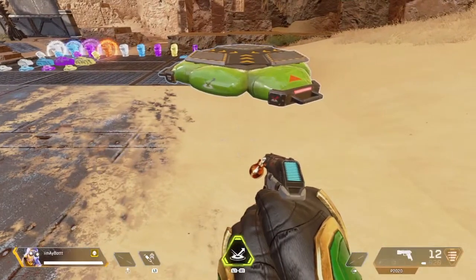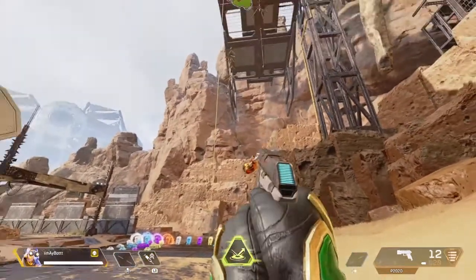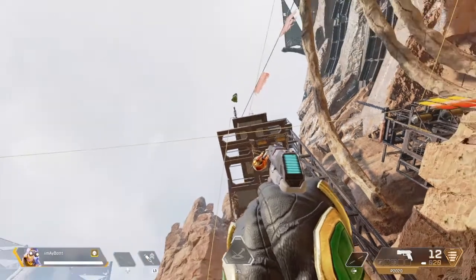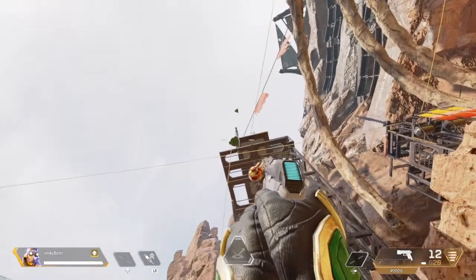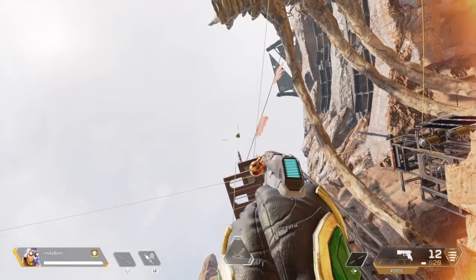Alright, you wanna put another one — throwing jump pad, throwing jump pad. There you go, they stack. That's when I tell you they fly — look right there, they hit each other, boom, and they just fly all the way up.